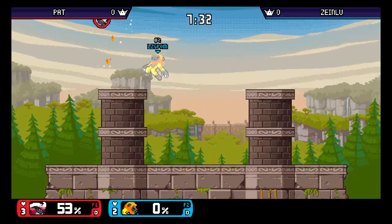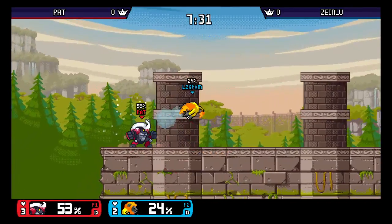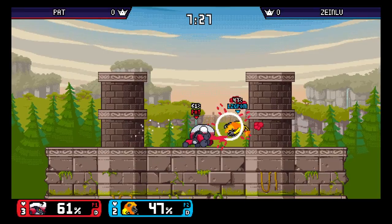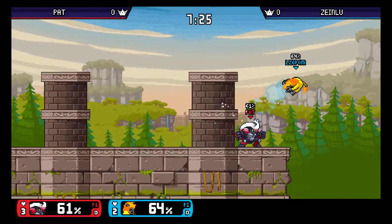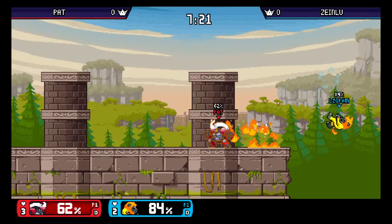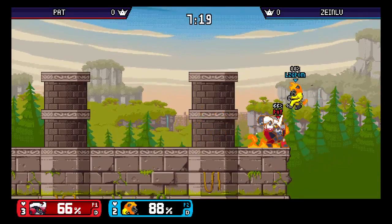Pat does some nice edgeguarding there, completely missing the pet. Closes out the stock with only 50% on the board. Nice parry there, into a nice jab string. So now he has a one stock lead.